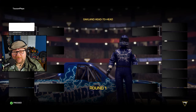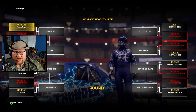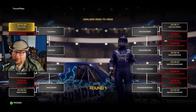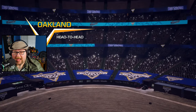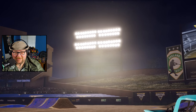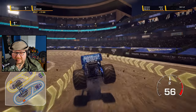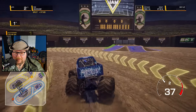Feeling good — next up is Whiplash. On the other side of the bracket we've got Son of a Digger, Backwards Bob, Northern Nightmare, and Bakugan Dragon. It would be cool to get Northern Nightmare versus Blue Thunder since they're both F-150s, but first we've got to get through Whiplash — dark blue versus teal blue on a blue track! Ready, three, two, one — go! Perfect start, going over the berms. Whiplash just lost it around that corner — sorry not sorry!